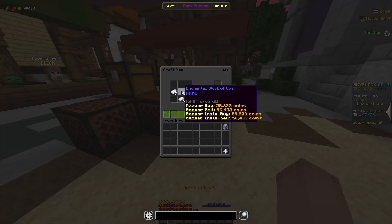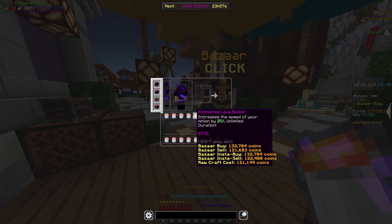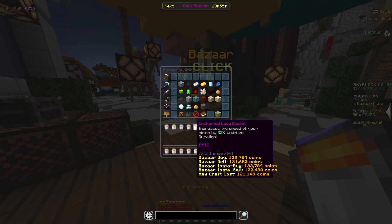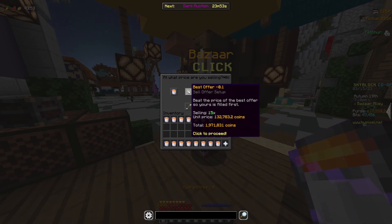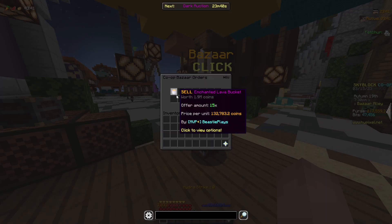My enchanted iron filled instantly and I can craft them together with my enchanted blocks of coal as they fill to start making enchanted lava buckets. Once I've made all 15 of my enchanted lava buckets, I can take them back to the bazaar and sell them in a sell offer for 1.97 million coins. This flip made me about 230,000 coins profit and it really only took about one minute to complete. Right now the margin is a little bit over 10,000 coins per bucket, but I've seen it be upwards of 30,000 coins, and in the past I've seen this flip make me millions of coins in profit.